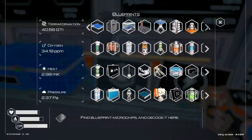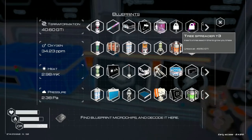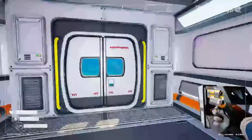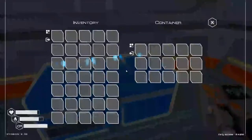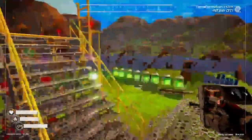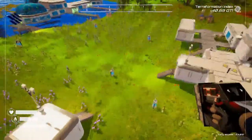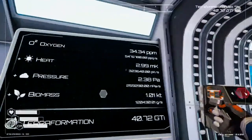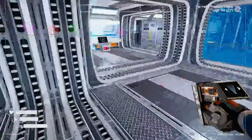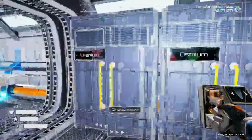We are so close to unlocking our tier 3 tree spreader - we are 9 GTI away. We did a lot to kick up our rates last episode. I think we launched four rockets, but I want to launch some more. That seems to be the biggest boost we're going to get right now. We'll build three rockets since I've already got three iridium rods.